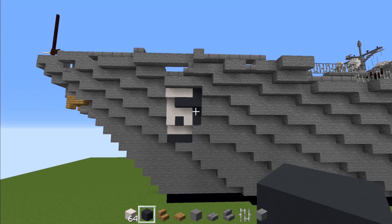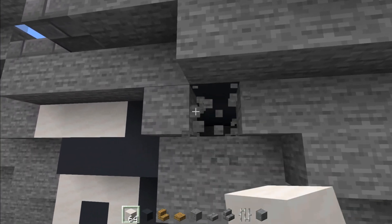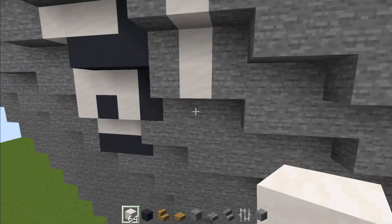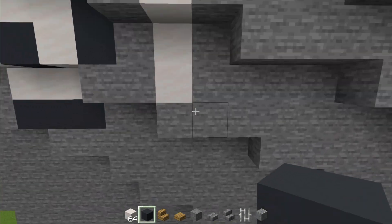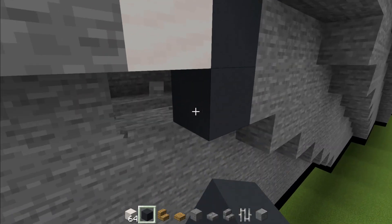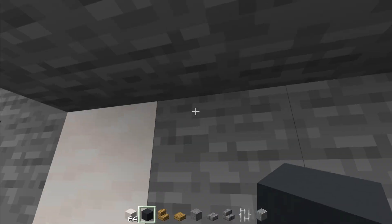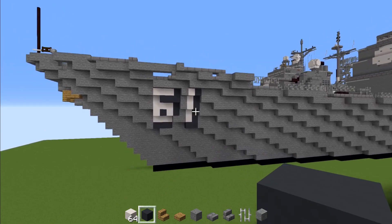Now we're going to make the one. We're going to skip a block here, add smooth quartz there, and this one is going to go all the way down in a line. Then we'll add in gray concrete, make an L shape at the bottom, and make it go all the way to the very top. So we have our six and one — 61.